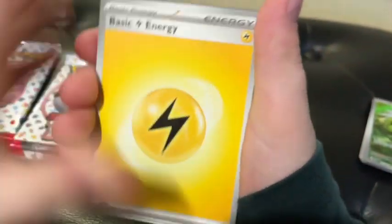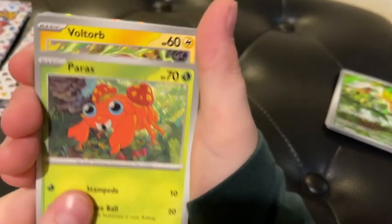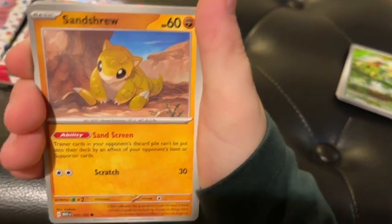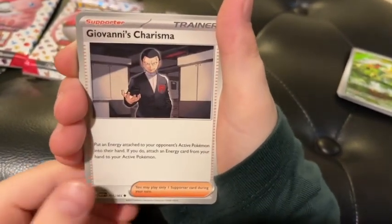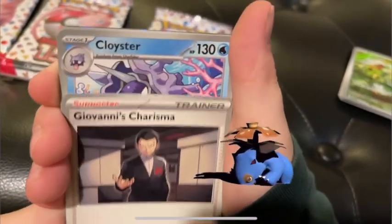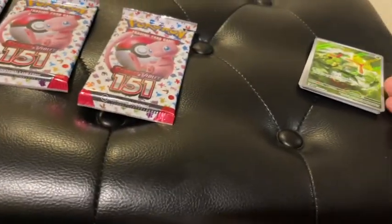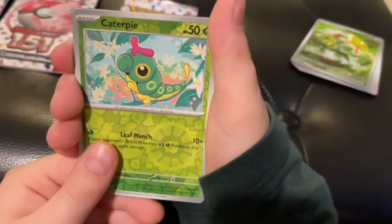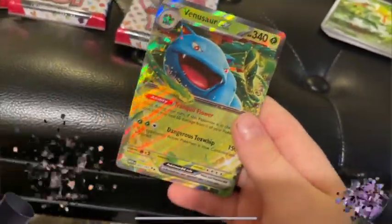We have Electric-type Energy. Promo code. Paras. Voltorb. Krabby. Sandshrew. Parasect. A Giovanni's Charizard. Cloyster. Caterpie Reverse, right next to the actual Caterpie Full Art. Gengar — actually this time reverse, not the Full Art.